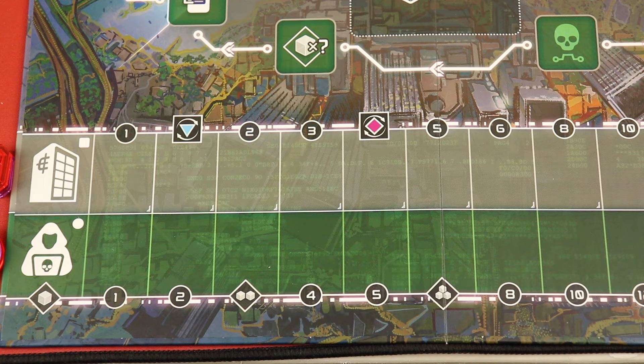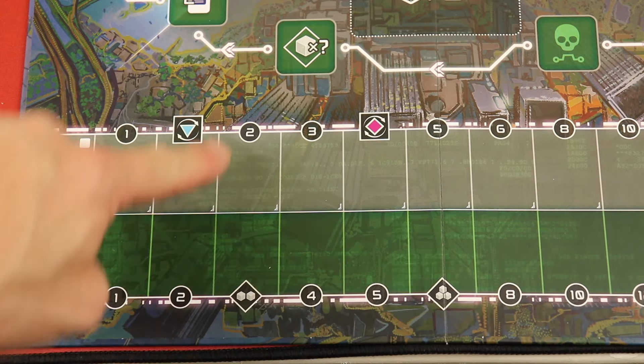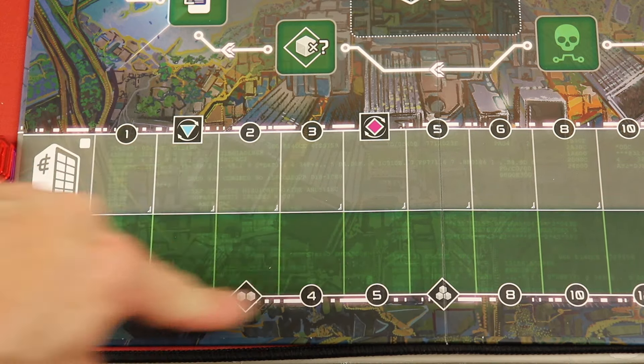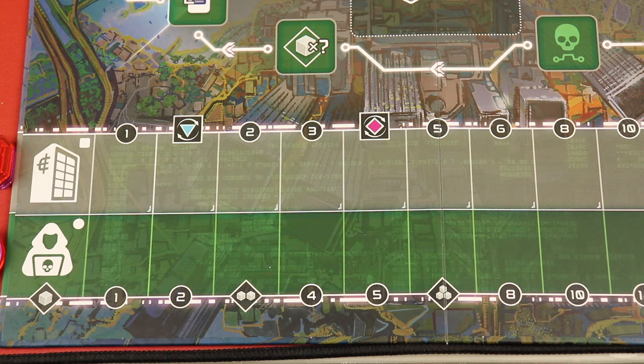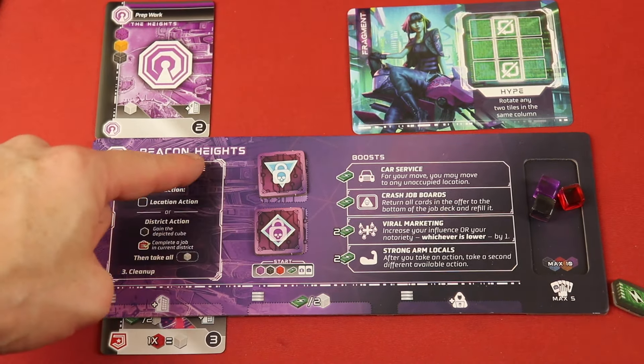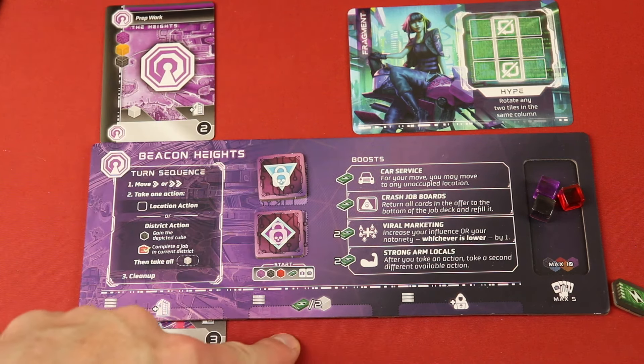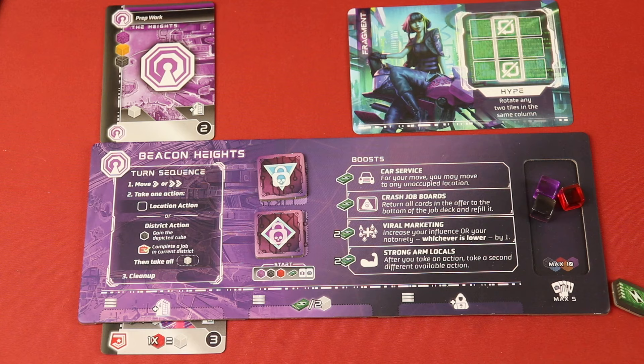These are contracts; these are jobs. Over the course of the game, you're going to be moving down an influence track and a notoriety track, and you'll get a certain amount of points depending on how far your market is as well. You're also trying to get a majority of your home district — this is purple. If I have a majority of these purple jobs completed below my board at the end of the game, I'm going to get five points for that.